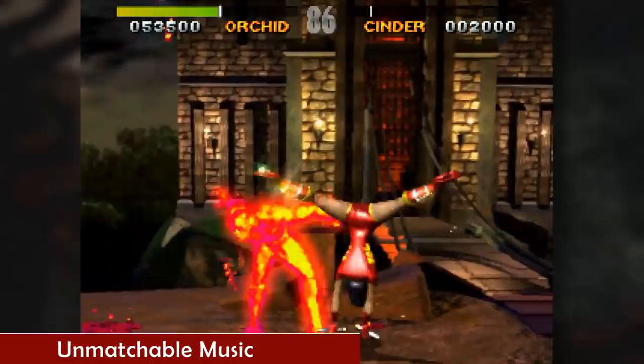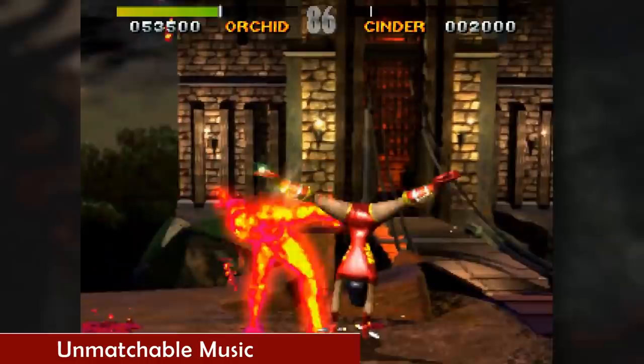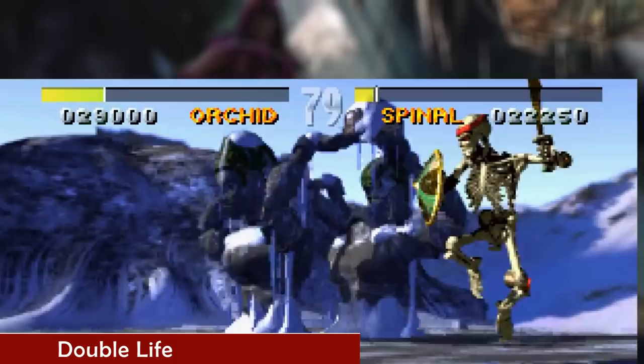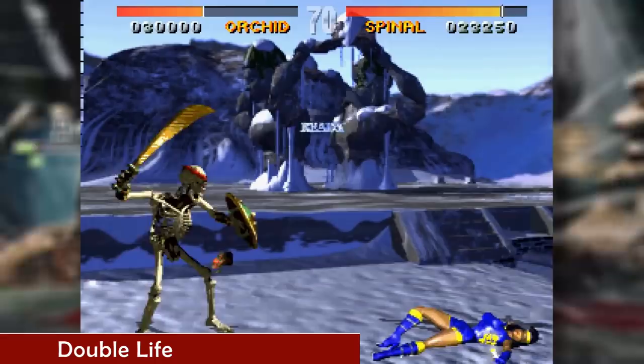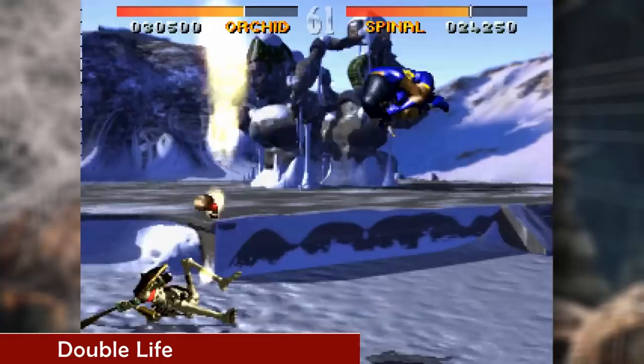KI implemented a system that was not common in its time, consisting of two energy bars that needed to be fully depleted in order to lose. If you deplete your opponent's health bar before your own, your opponent would enter their second life while your health remains at what it was. Instead of restarting both players' health bars at the end of each round, this system offered a different approach with different pros and cons, with many fans arguing it's flat out the best health bar system in any fighting game.